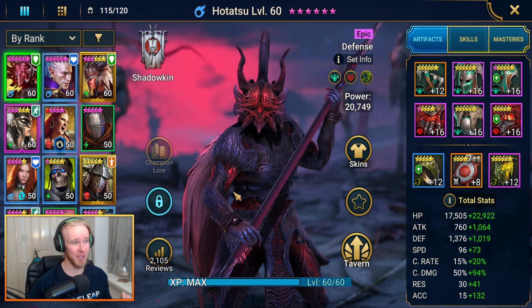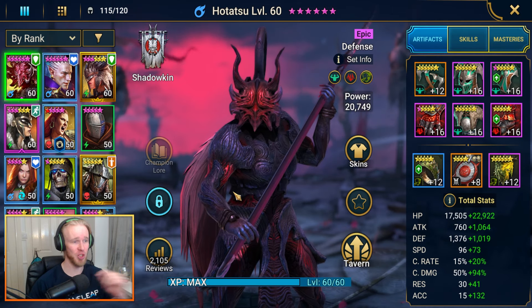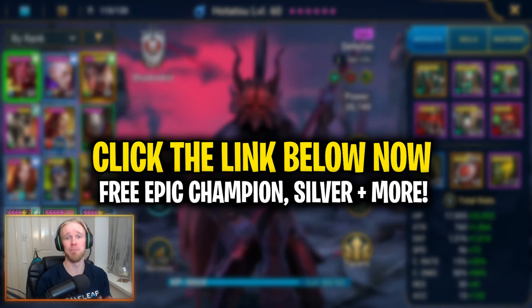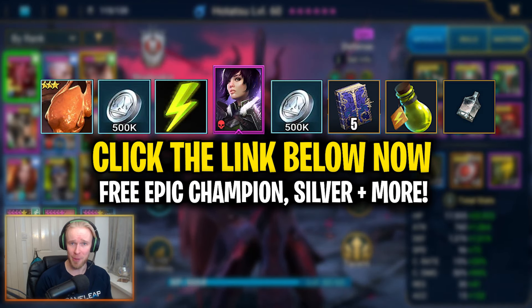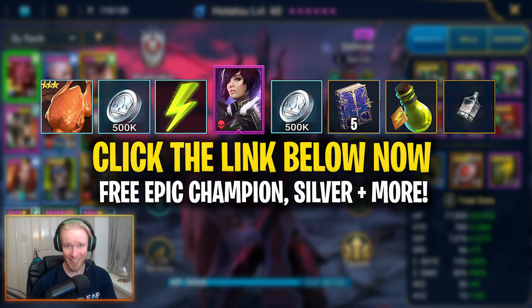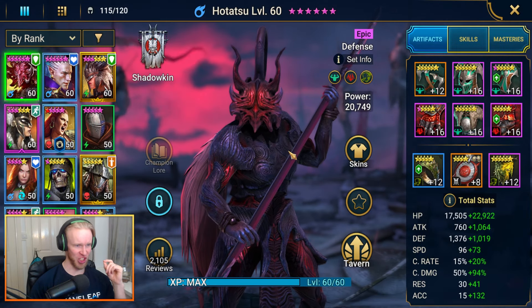And if you're going to be starting off a fresh Raid Shadow Legends account anytime soon, make sure to do it by clicking the link down below at the top of the description box to start off your account with a bunch of freebies, including a free epic attack champion — the best possible way to start off your new raid account.